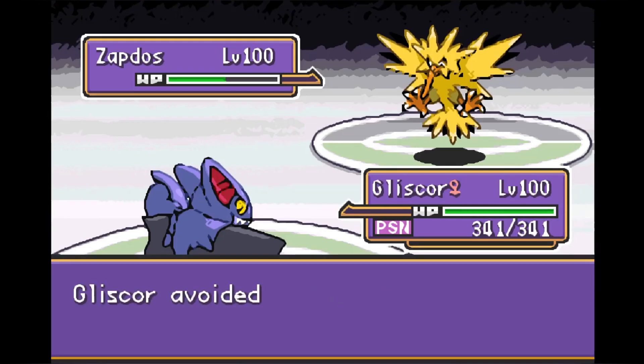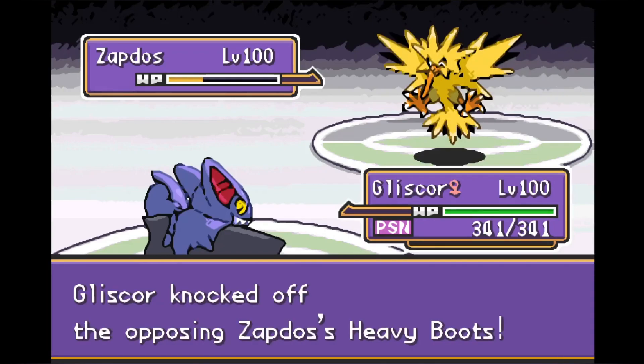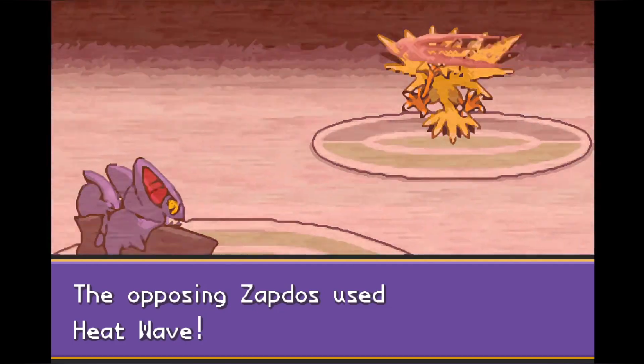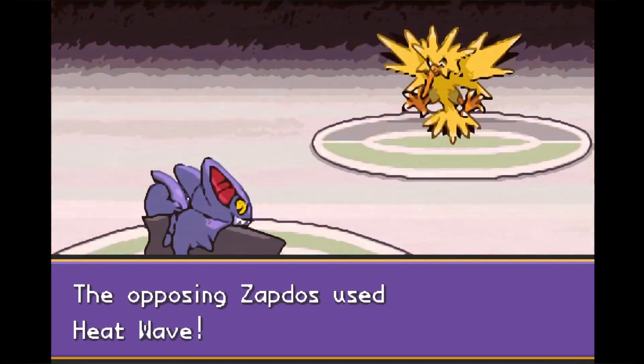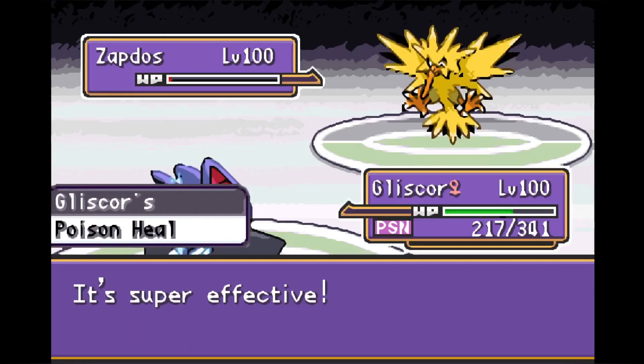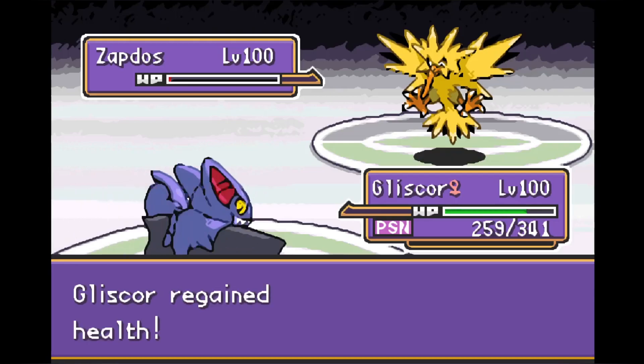As predicted, Zapdos goes for Boltbeak. Gliscor immunes it and gets a free switch-in. Zapdos is running out of options — instead of U-Turning out he attacks with Heat Wave but misses. We get off the Knock Off and Zapdos' Heavy Boots come off. I don't know if those were doing much this game, but it deals double damage from the Knock Off. Heat Wave connects this time but Gliscor is a trooper. We get off Ice Fang — super effective — but Zapdos just barely hangs on at 1 HP.